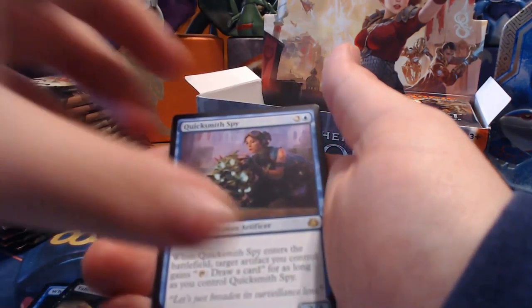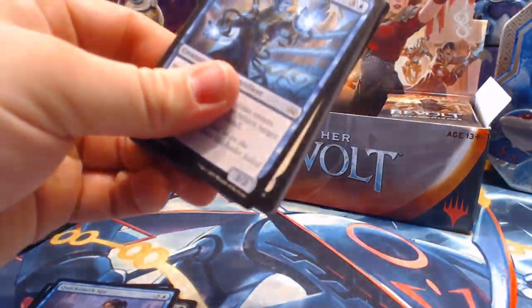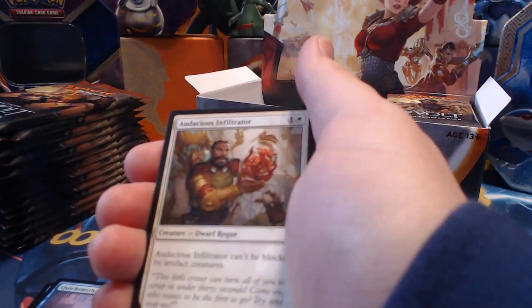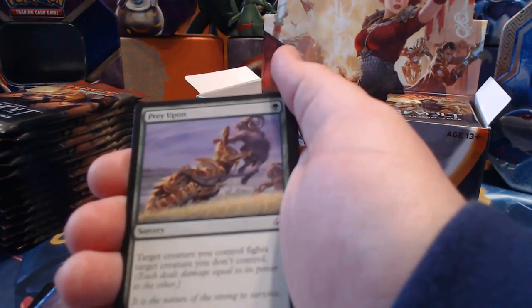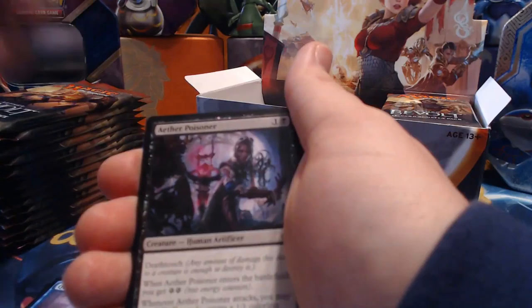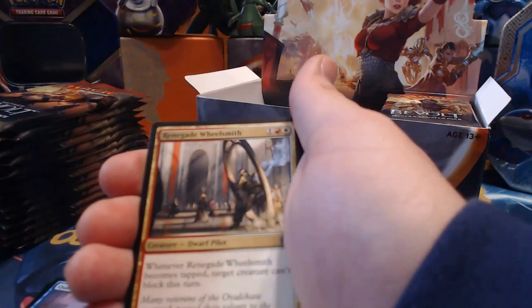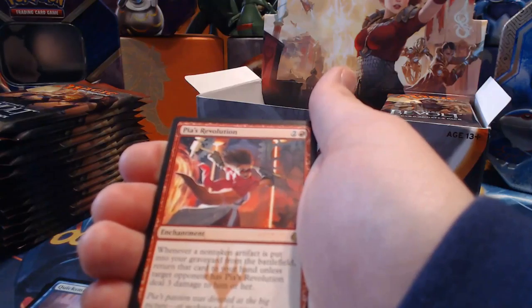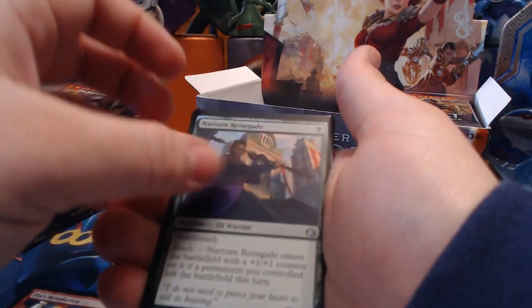Quicksmith Spy, Dispersal Technician. Pack four: Adicaeus Infiltrator, Shock, Daring Demolition, Prey Upon, Sweatworks Brawler, Renegade Map, Implement of Improvement, Aether Poisoner, Deadeye Harpooner, Untethered Express, Renegade Wheelsmith, Pia's Revolution, and then a Narnam Renegade foil — gorgeous!